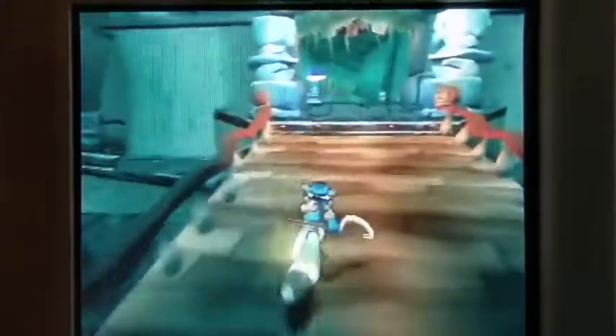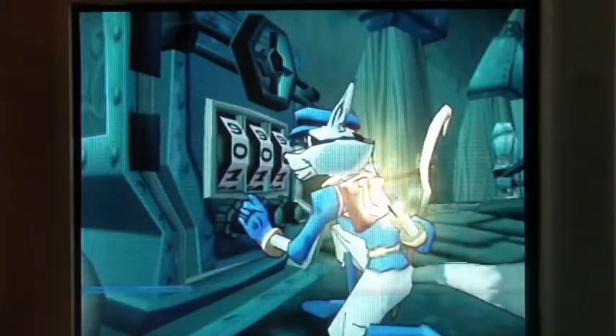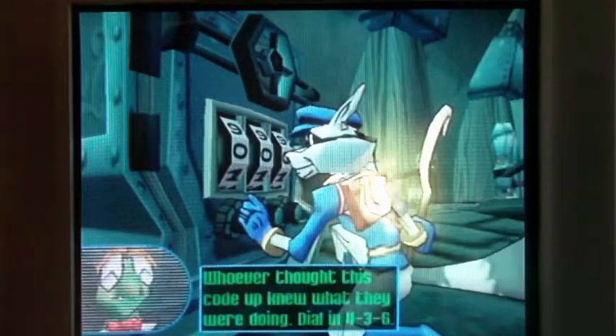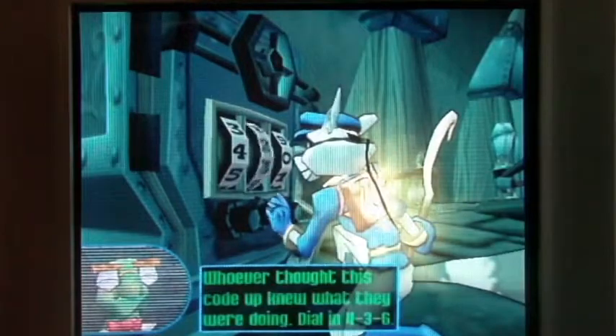We have the knockout dive — that's useful if you don't want to get too close to someone for whacking them. Press the circle to enter the vault code. Whoever thought up this code knew what they were doing. Dial in 436.